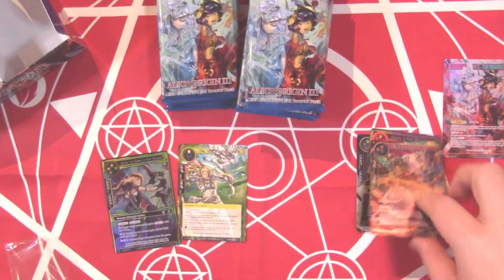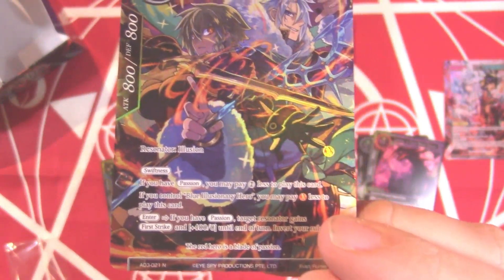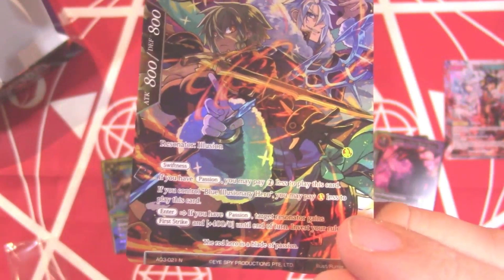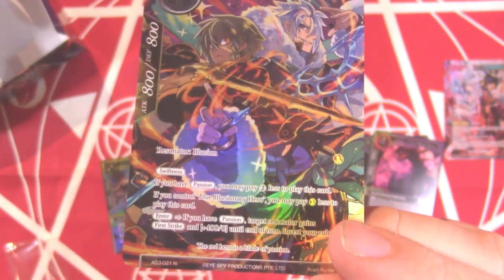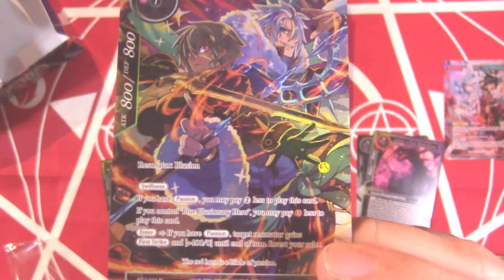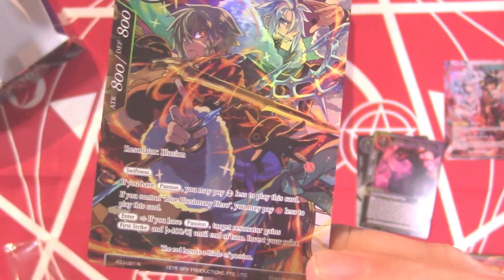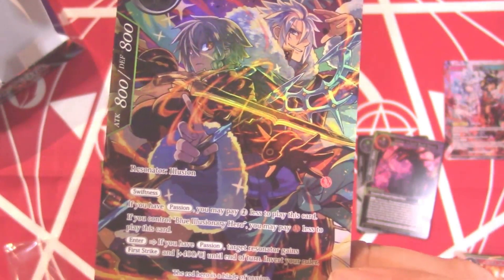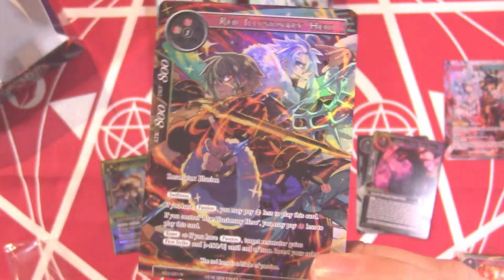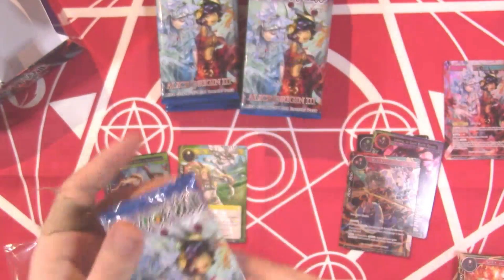That's pretty cool — let's look at this effect. Three-drop 8/8 with swiftness. If you have passion it costs two, and if you control the blue loser hero you pay one red less, so it could potentially cost one. On enter, if you have passion, target resonator gains first strike and +4/+4 until end of turn, and then invert your ruler. So you can flip the two of them back and forth as part of their effect — that's really cool, I can't wait to see exactly how that works out.